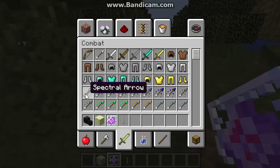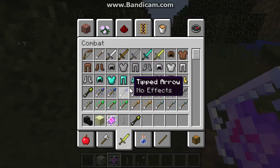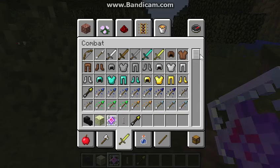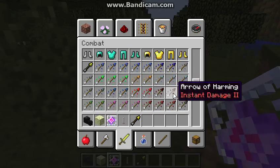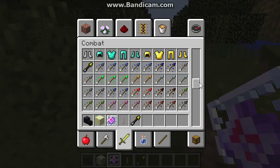In combat, you can see there's a bunch of new arrows to try out: tipped arrows with no effect, spectral arrows, arrows of invisibility, arrows of jump boost — it's like potions but arrows. There's also an arrow of harming which deals extra damage, and you can heal another player with the arrow of regeneration.